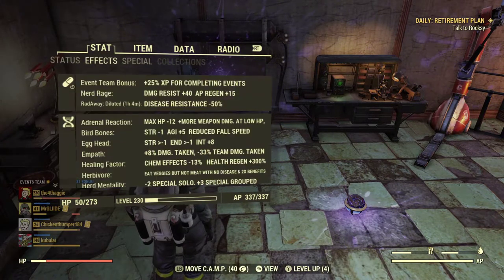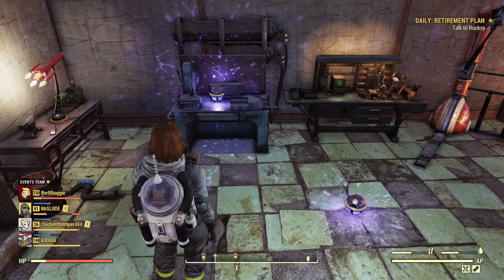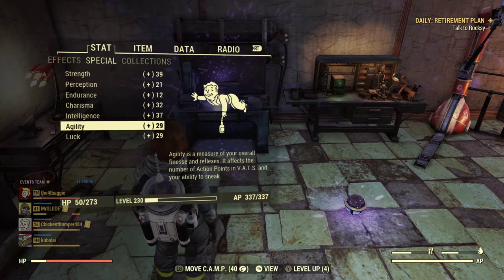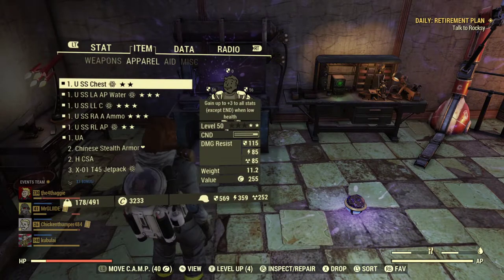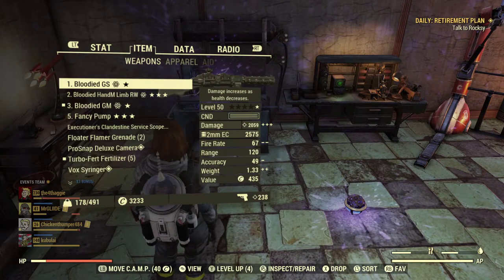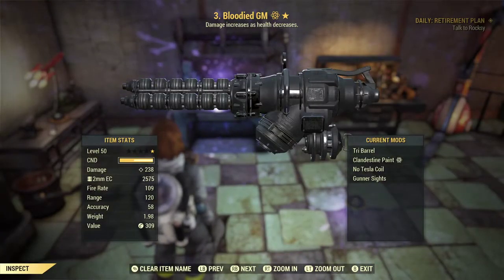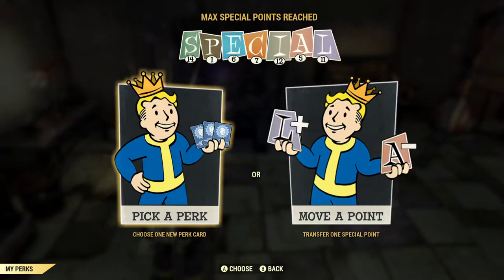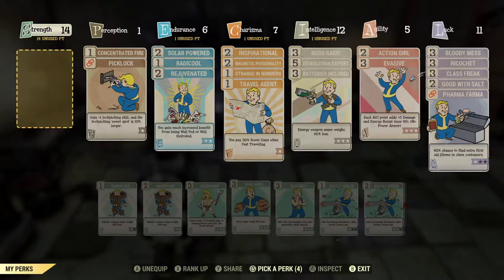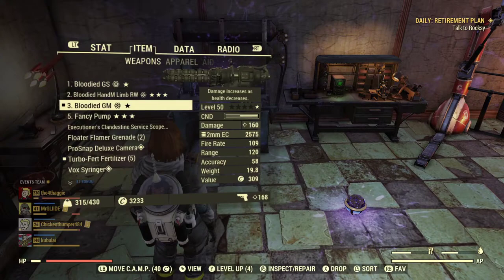We're going to look at my mutations first. My SPECIAL stats are currently showing here. My Gauss shotgun is running around 2000-something damage and the Gauss minigun is running 238, but that can be up to 300-something with the right perks. I'm running these perks now. I want to show you how I'm getting this level of SPECIAL stats, so I'm going to unequip everything.